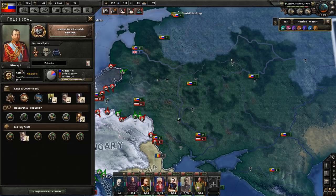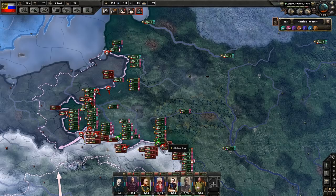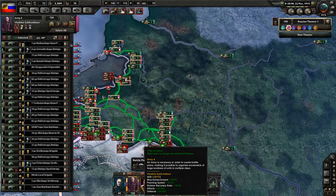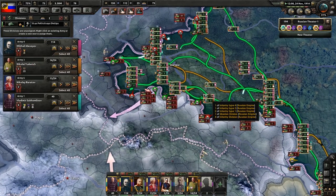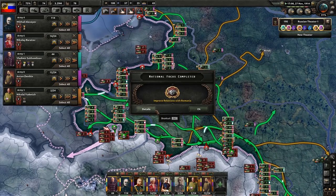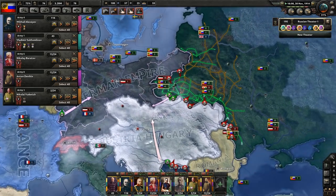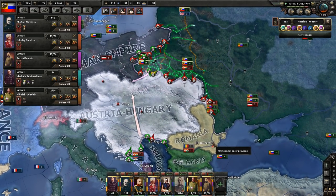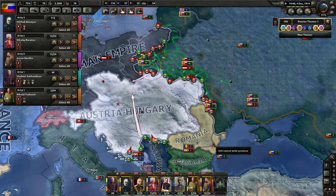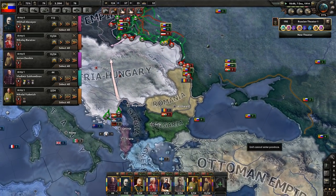Nicholas II leads Russia. I want to see how the AI manages this — they've got 126 regiments along the front and they're trying to get front lines up and running, but there's still a lot of organization taking place. Russia's improving their relations with Romania, which is a big deal — they gotta get Romania on their side. And even though I don't have historical focuses on, it should still somewhat play out as World War I did.